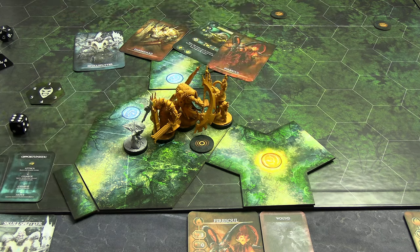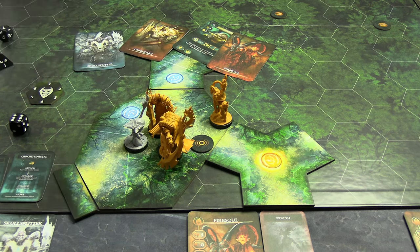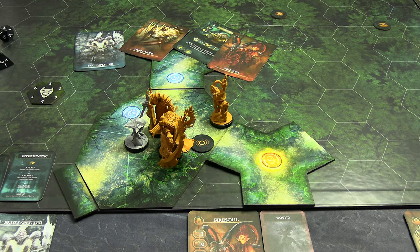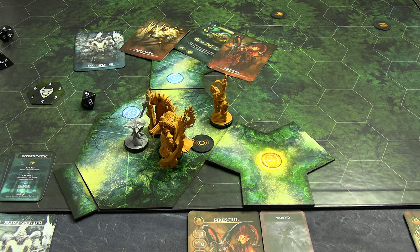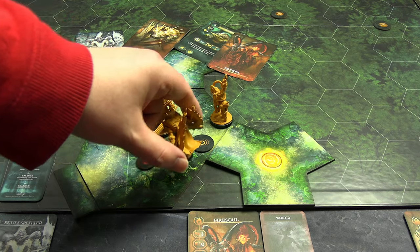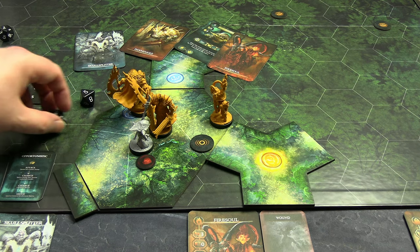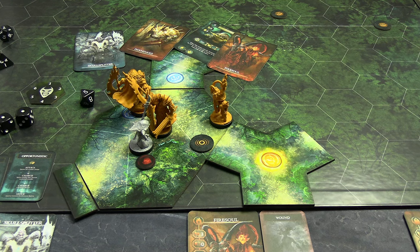Skull Splitter moves two to get positioned. Fire Soul moves onto the tile and does nothing. End of round — echo token moves forward regardless of the event roll; it's now one tile behind us. New round, shuffling initiative: Skull Splitter, Don Guard, Fire Soul — immediately doing an explore. Skull Splitter's first action is an explore, so drawing a clearing card. There are two stabbers and a wandering monster symbol, plus tertiary stabbers times two — I think those are related to the echo token.